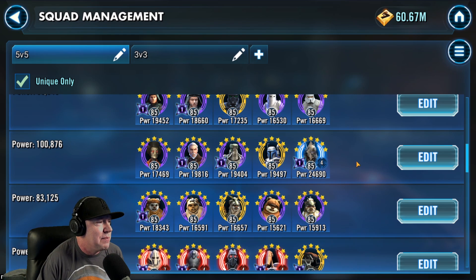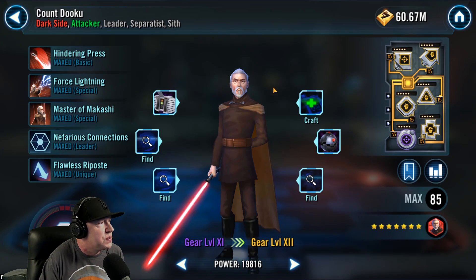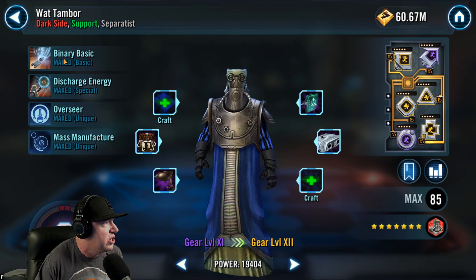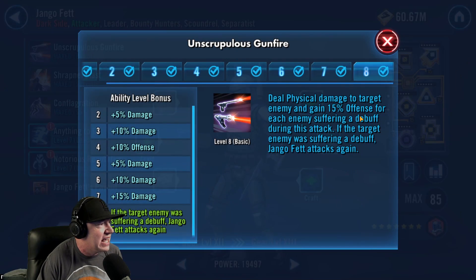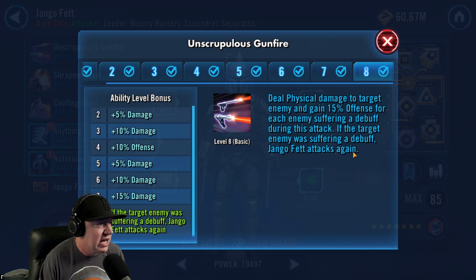Nute Gunray has a mass attack with only the Separatists — I'm running this with Nest, so Nest is not part of this equation. The idea is Dooku's basic has an opportunity to inflict Stun, so if they're stunned they can no longer evade. When Wat Tambor attacks out of turn on his basic, he applies Damage Over Time, meaning there will be a negative status effect. Then Jango attacks last, and if they have a debuff he can attack a second time. This could make the difference in your Grand Arena just by moving squad positions around.